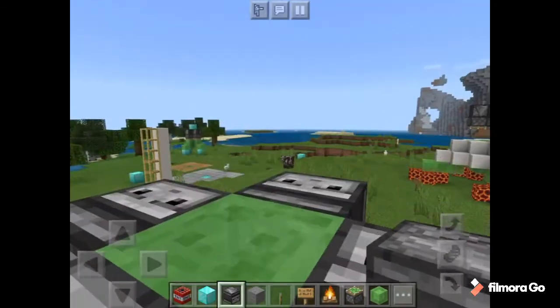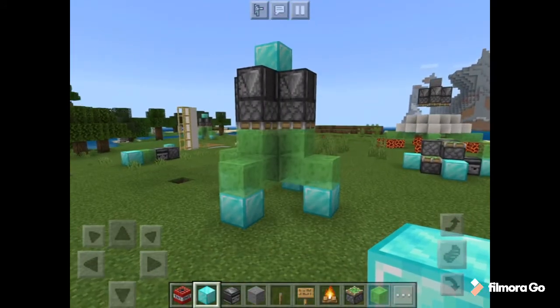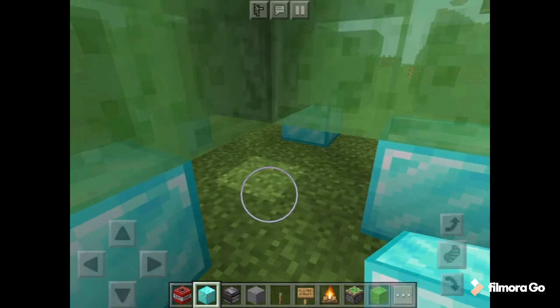Last step: place a block on top so you don't bounce. This is your rocket. To activate it, place a block right below the observer.